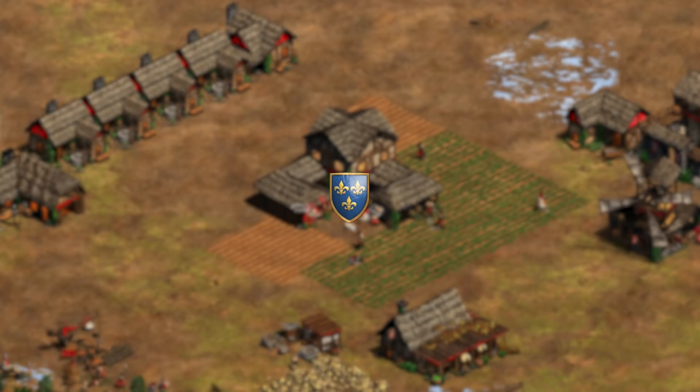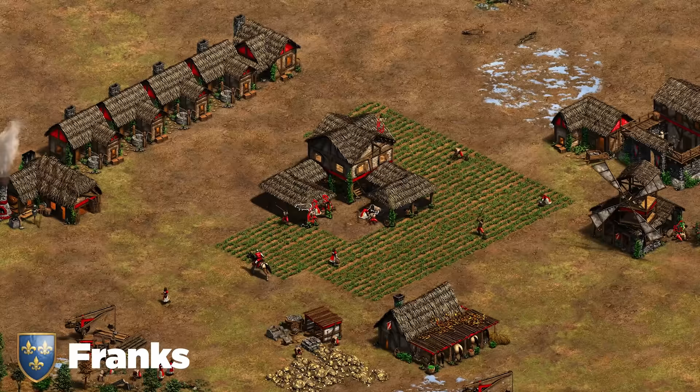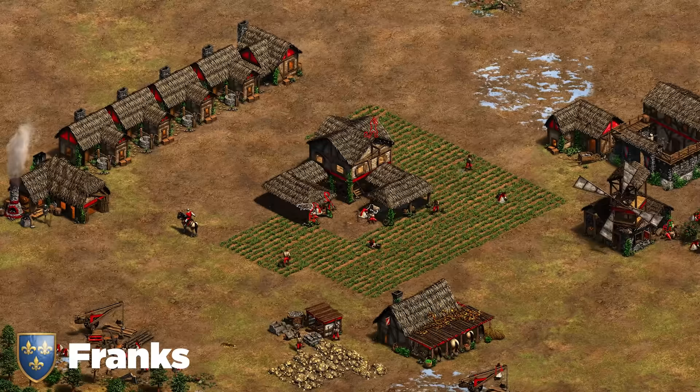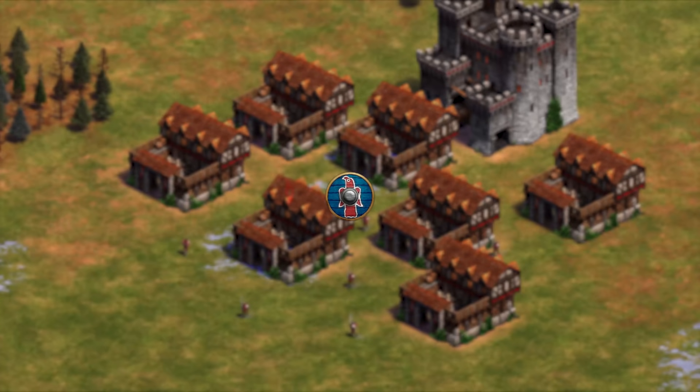Next up are the Franks — a civ that terrorizes low ELO players. Very simple tip: don't open scouts against them, and wall earlier than usual. If you wall, most Frank players who go scouts will find it pretty predictable. If they go for something else, it's really not their strongest opening anyway. Just wall and play defensive. Once you get to the mid and late game, Franks are much less powerful than in early game. Play safe early, win late.